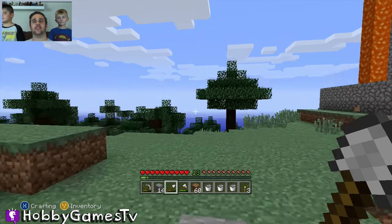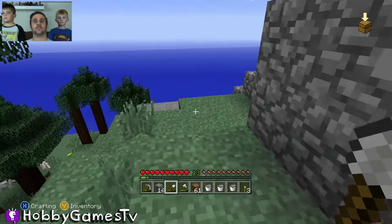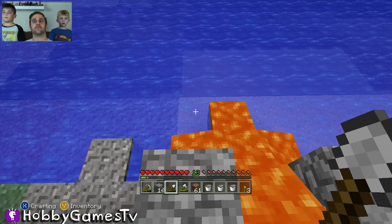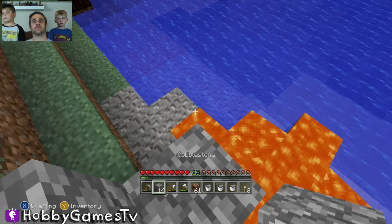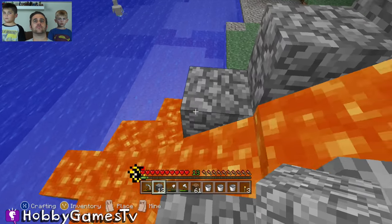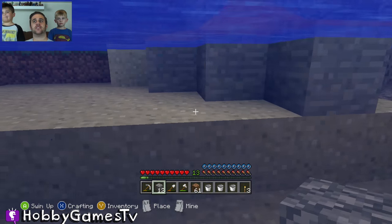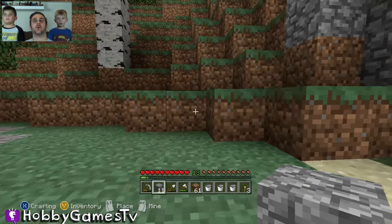The lava goes down into the water — we can get some obsidian, hopefully, or it either turns to cobblestone or sometimes obsidian. Oh, cobblestone — that's just stone, but that's okay. We got a really cool beacon.